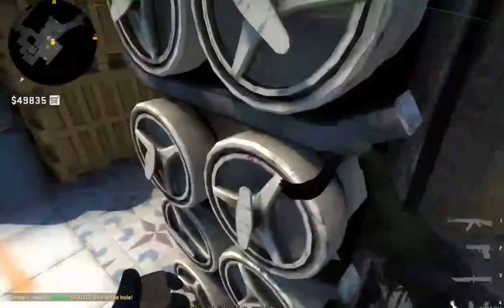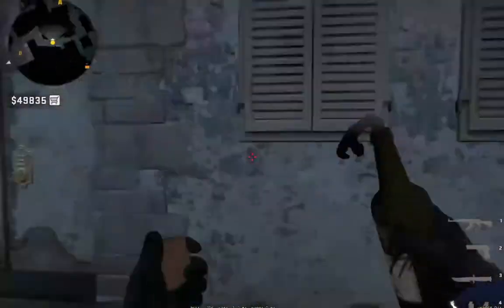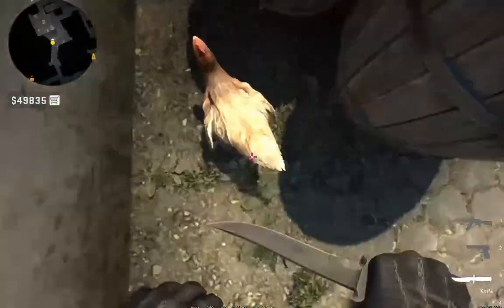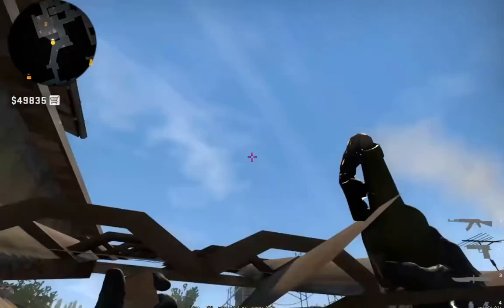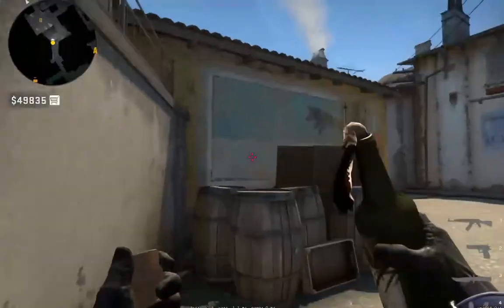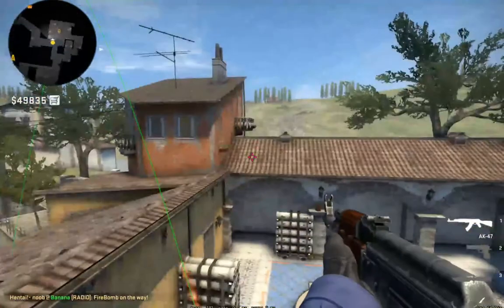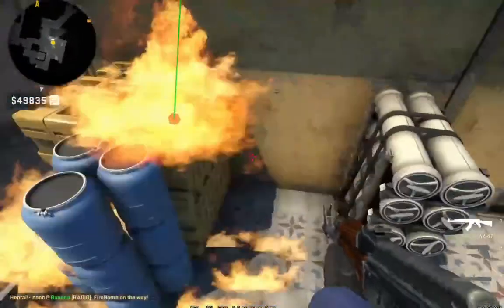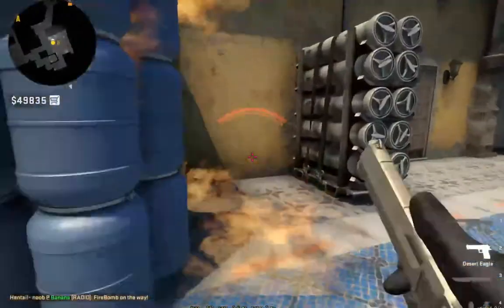Molly the right side — what you do is aim right here. This is the most prominent block of all. If you just aim right here, you can either aim on a little right side or a little above, and the molly will go where it needs to.